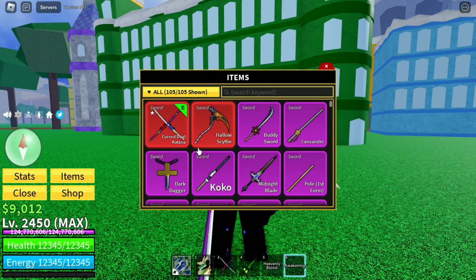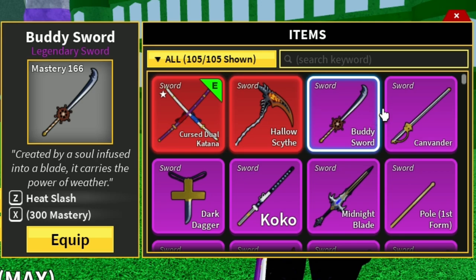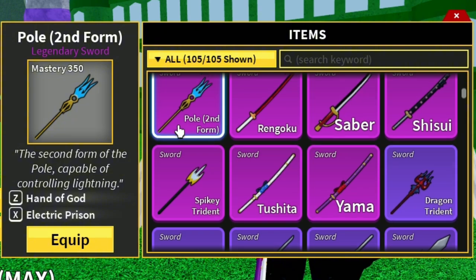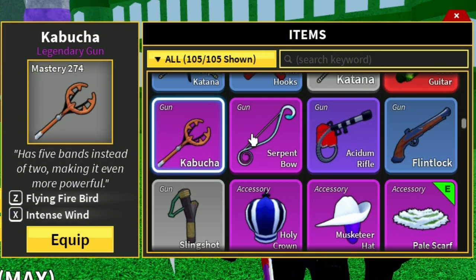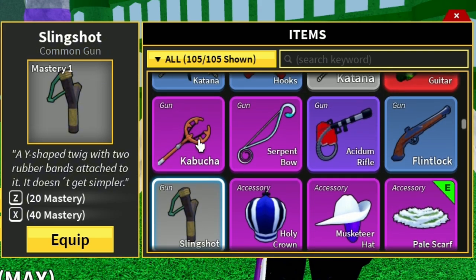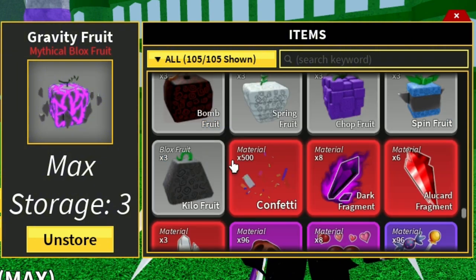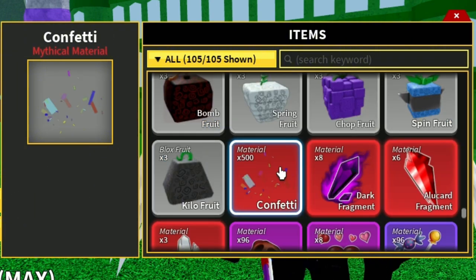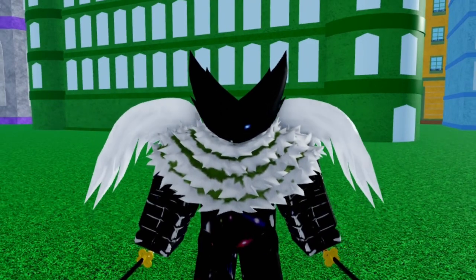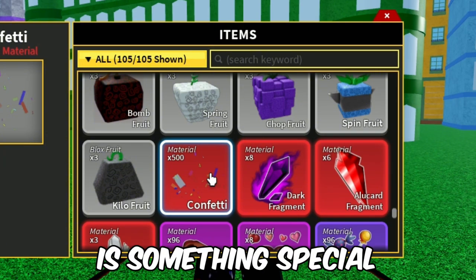In inventory we got Curse Dual Katana, Hello Sight, Body Sword, Canvander, Dark Dagon — which is extremely rare — at 100 mastery. Also Paul second form, that's kind of good. Serpent Bow, Ishtenum Rife, Flynn Lock, and Slingshot. We got only $6 and we are kind of low on fruits. We got exactly 500 confetti, 500 mastery at Dragon, and 500 mastery at Curse Dual Katana. The number 500 is something special in this account.